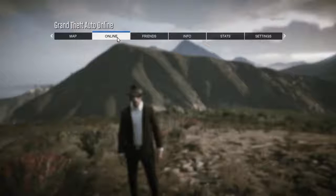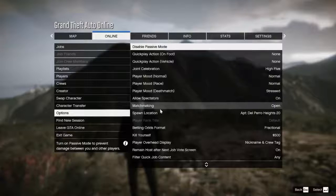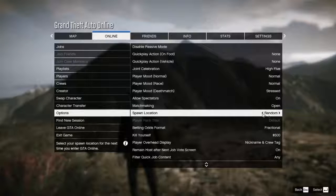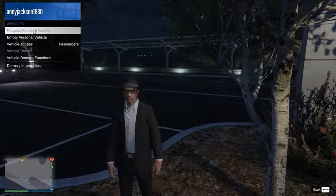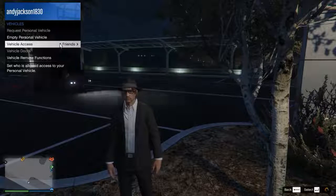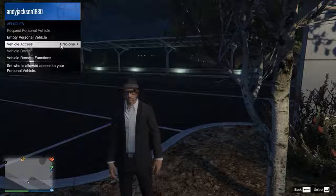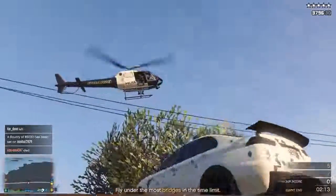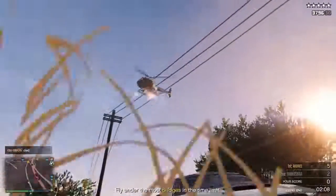Sometimes they'll spawn you in the middle of nowhere — like on Mount Chiliad where it'll take five minutes to go anywhere. Look at the options for last spawn location and you can set where you want to spawn. After you get a house you can spawn at your house. You can also go into the interaction menu, go to Vehicles, and request a personal vehicle — it'll respawn your car right next to you. Set vehicle access to be restricted to just passengers, otherwise somebody can jump in your car and drive off. Lastly, you can use your phone to call Mors Mutual Insurance to replace your car if it gets blown up or destroyed.